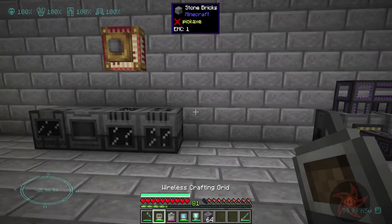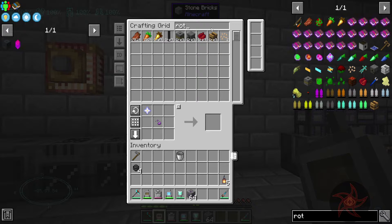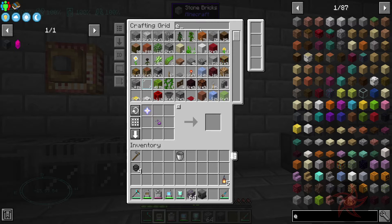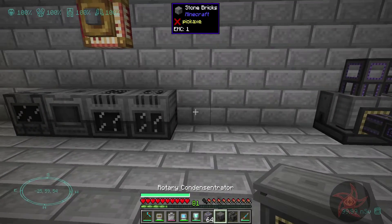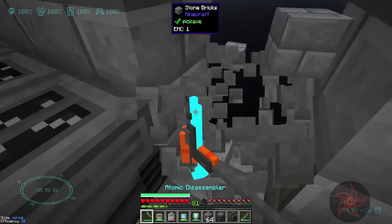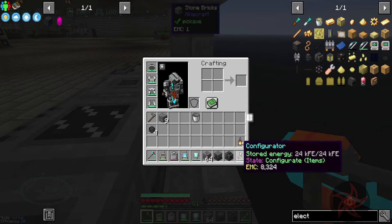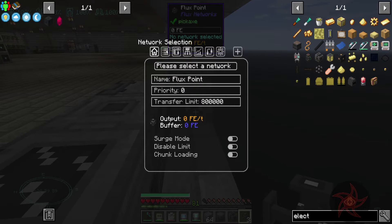We're also going to need a rotary and a separator. This is where it's going to get kind of fun — sides, right? Mekanism machines always suffer from a lack of sides. Main power — I'm going to go with a cable. Advanced should work, I think.